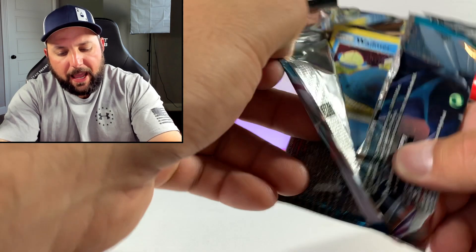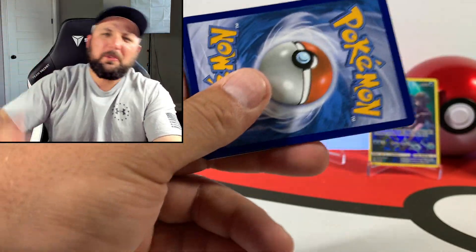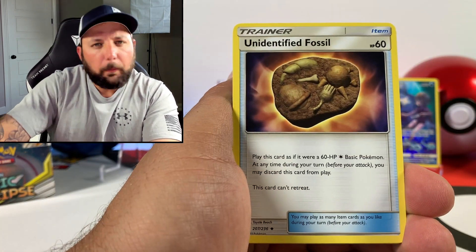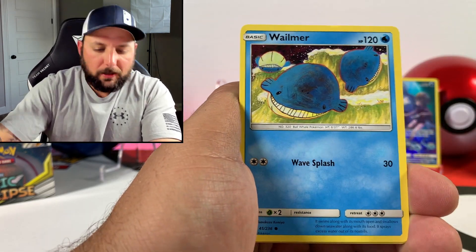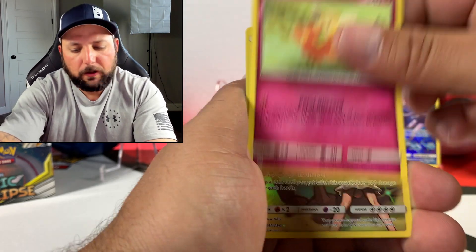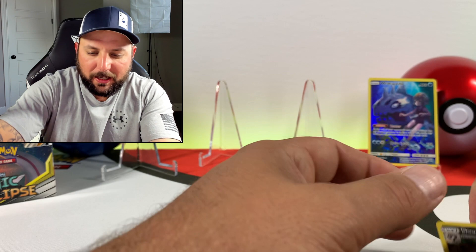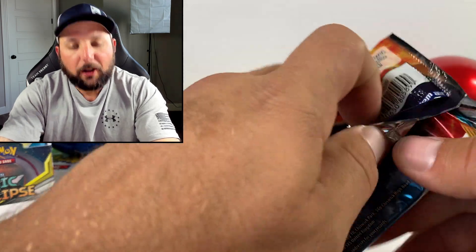Like I said, we did half the booster box the last episode, today we're going to do the other half. I'm super tired today man — I did play some golf today, really starting to get back into playing more. Shot pretty darn good too. Walmer, Togedemaru, Trapinch, Flabebe, Steelix for the character card, and a Wailord for the non-holographic rare.